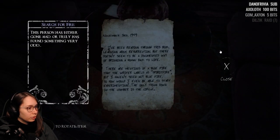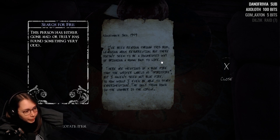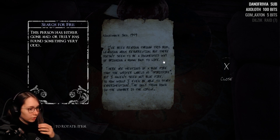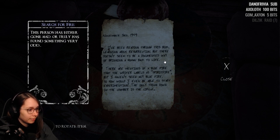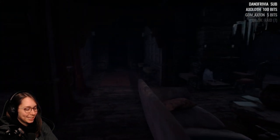'This person has either gone mad or truly has found something very odd. I've been reading through this book learning about resurrection, but there doesn't seem to be a documented way of bringing a human back to life. There are mentions of blue fire that the writer labels spirit fire. I haven't seen any blue fire — so how would I even be able to start experimenting? The only thing down in the chamber is the circle.' Wow, good follow-up from Alone in the Dark to this.